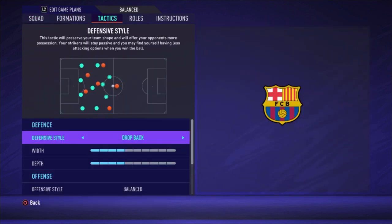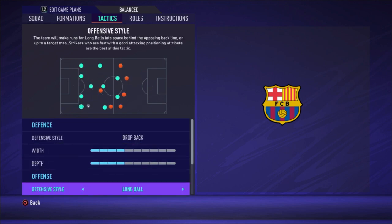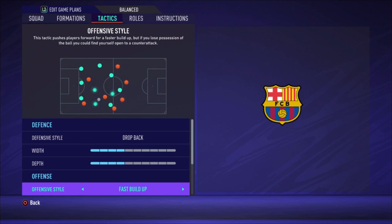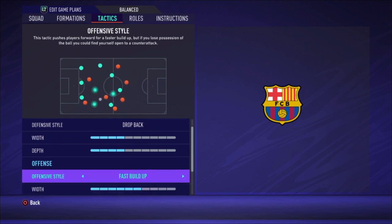Let's go to the tactics. I choose drop back with a width of four bars and a depth of four bars. For offensive style, we're changing this to fast buildup and it does an amazing job. The runs from Fati and Dest on the sides, the runs from Dembele, Griezmann making good runs forward, and De Jong making some good runs forward as well. You can pass the ball around really quickly and set up your attacks quickly to try to score.